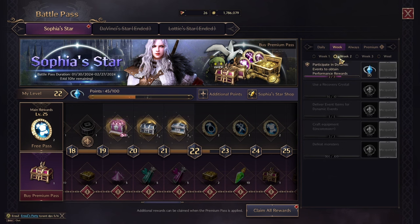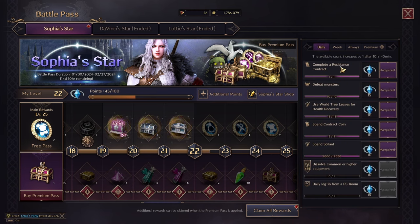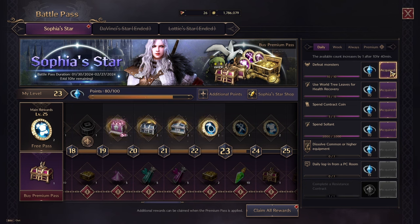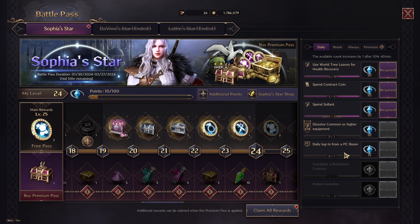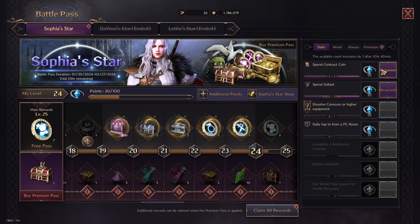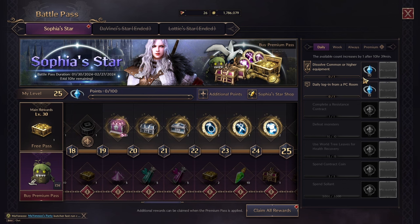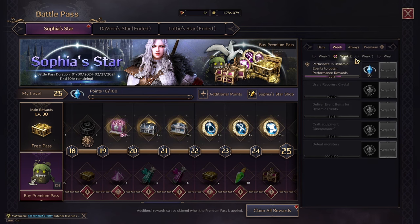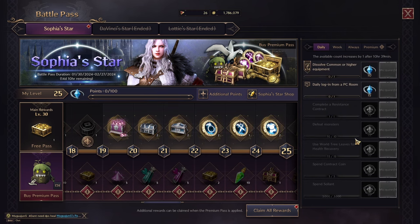Let's see what I can redeem. Under daily tasks, we have complete resistance contracts — because I've completed a lot of contracts, I can just keep clicking. Defeat monsters — again I can keep clicking. Use world tree leaves for health recovery — yes. Spend contract coins — yes. There we go, I just redeemed all my points for doing all these things.